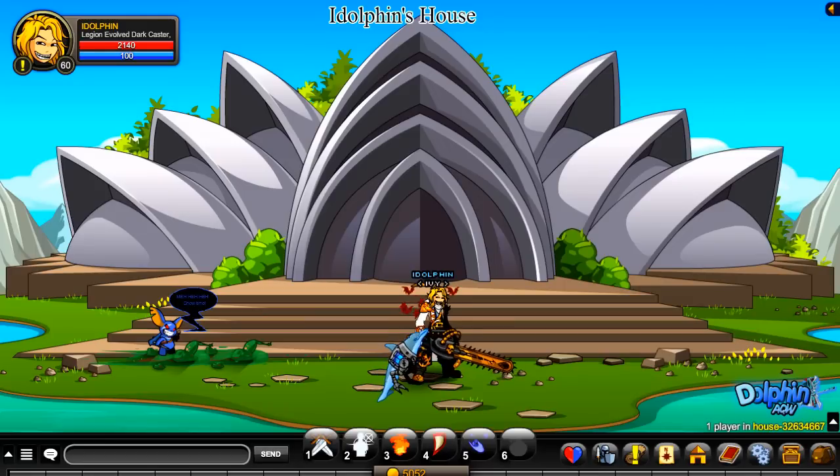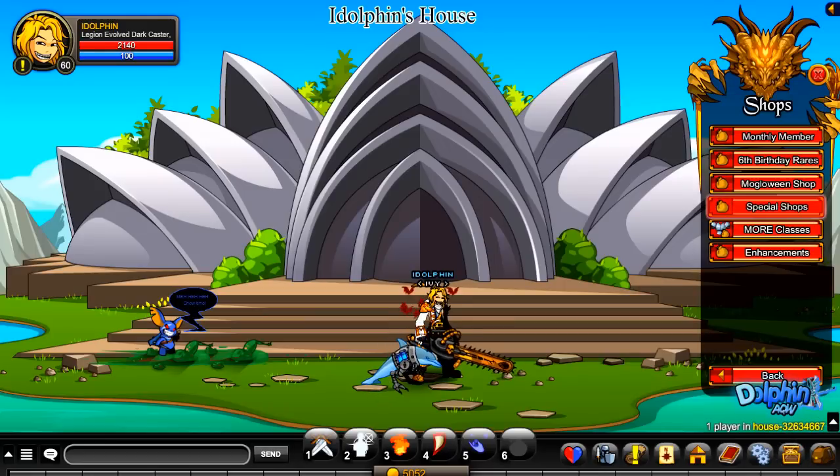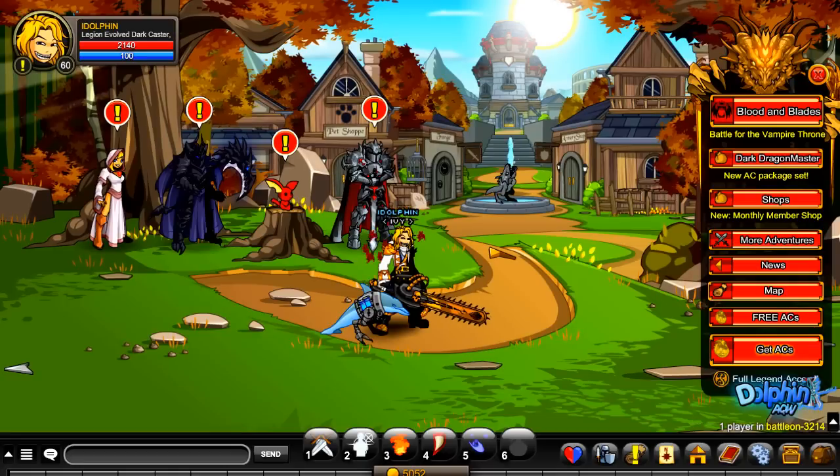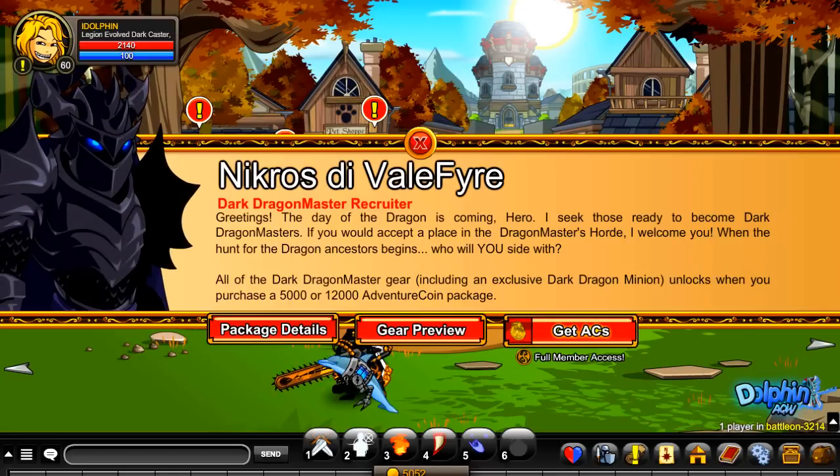Now let's go check the new set — the new 5k AC package, I think, or the 12k AC package. Click on that and you will see that you'll have to purchase the five thousand or twelve thousand Adventure Coin package in order to get this gear.